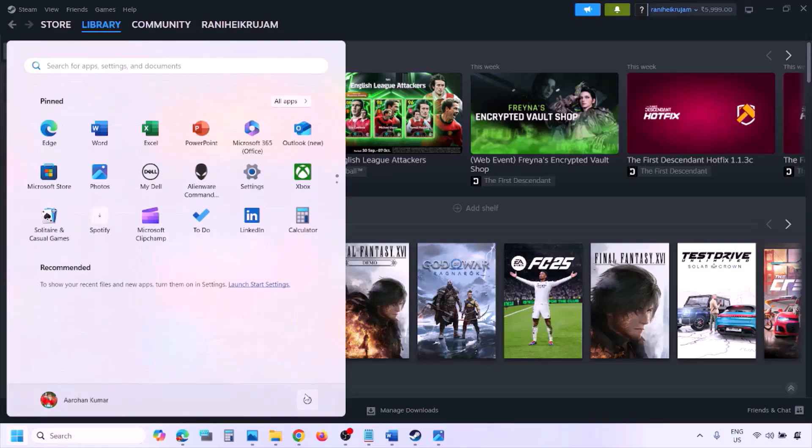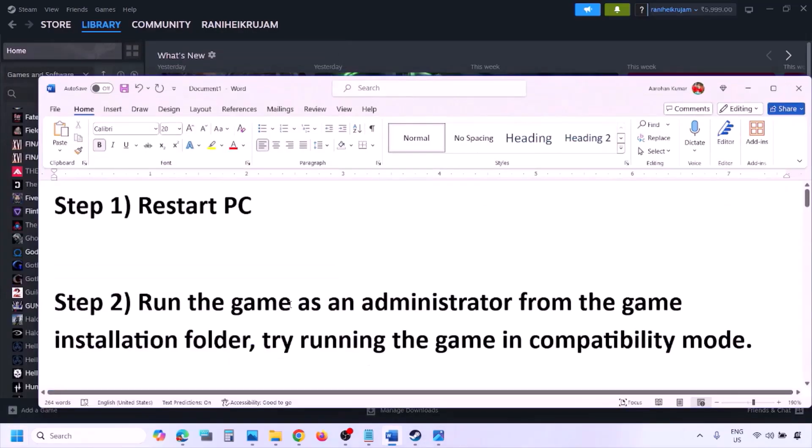The next step is to simply restart your computer. Just restart your computer once — do not ignore this step. After the restart, check if the issue is resolved. Still not working? The next step is to run the game as an administrator from the game installation folder.